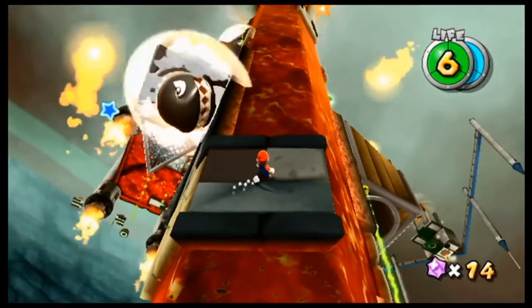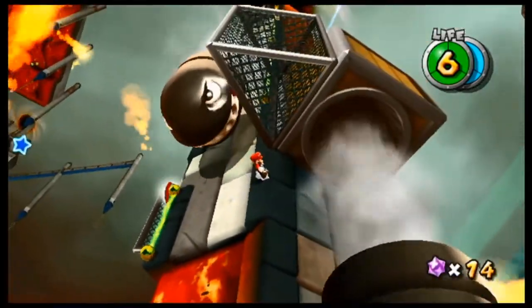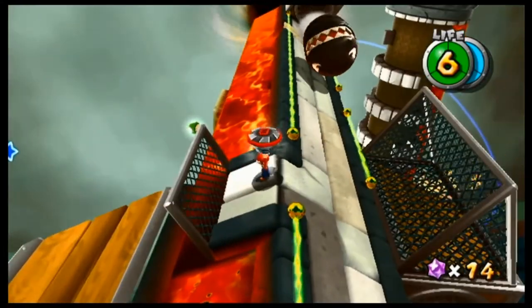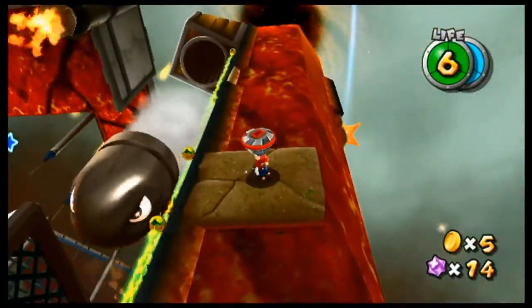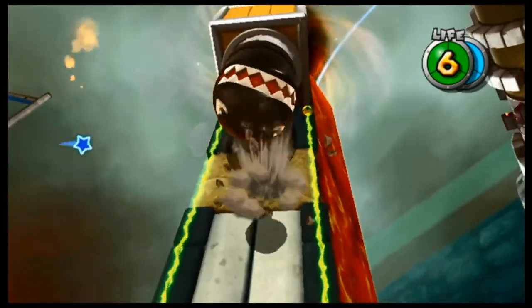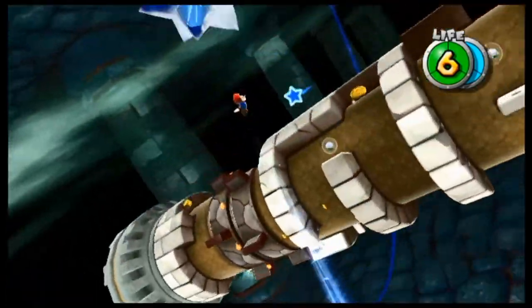That was nice. This platform is probably going to crumble — or no, it's just dirt I guess. So you got to be careful right there. I'm guessing you have to drill through the dirt over there — yeah, that's what you have to do. All right, so here's the launch star. Let's go — time to kill some Bowser.